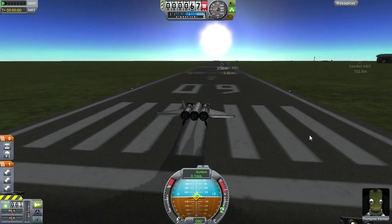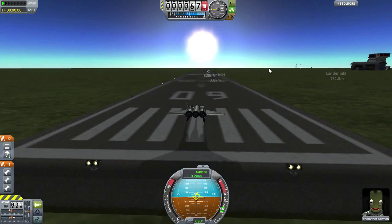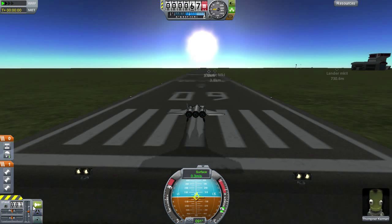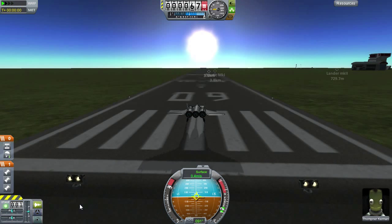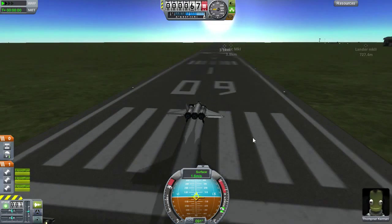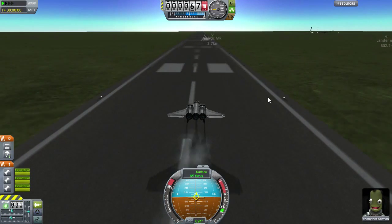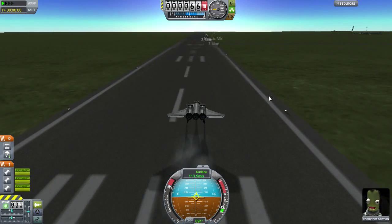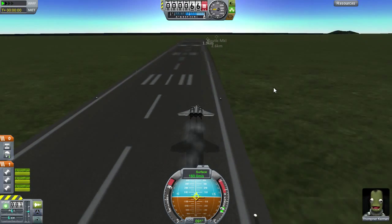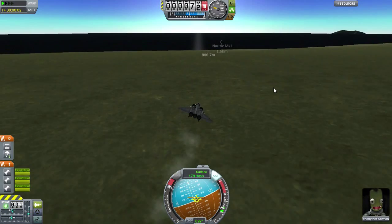We're on the runway now and we have Fopner Kerman — haven't seen him before. It is daytime, that's a bonus. Let's turn on the fine-tune controls with Caps Lock and go. One thing I noticed — it wants to pull to the right while taking off, so I have to compensate to the left. If I do it too much it flips and things go horribly wrong. We are in the air!